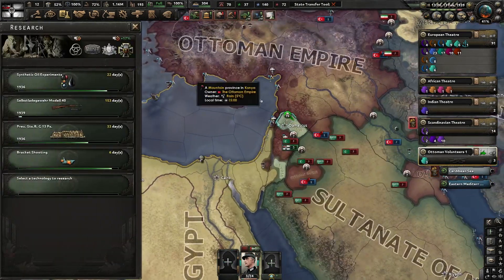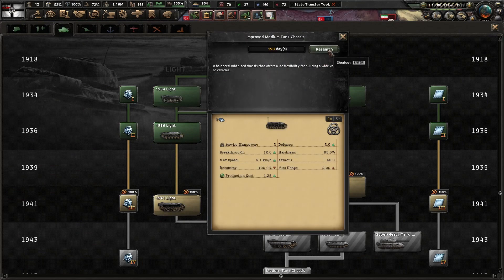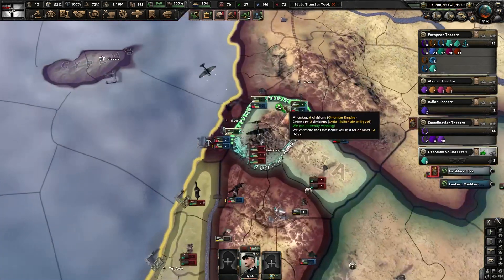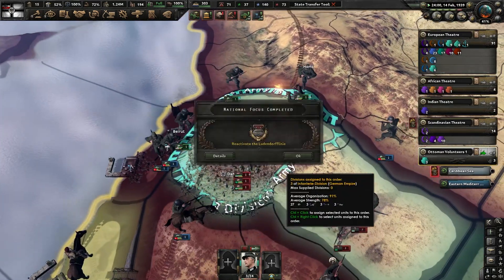Improved engine from the tank core — now it's 1939, with a 100% bonus on the 1940 version. I like that. Let's get that so we can get some improved Panzer IVs, because I like to have Panzer IVs on that chassis.